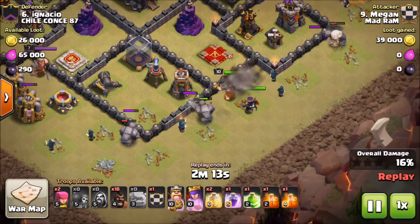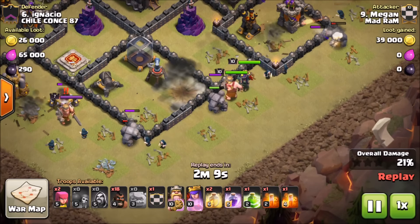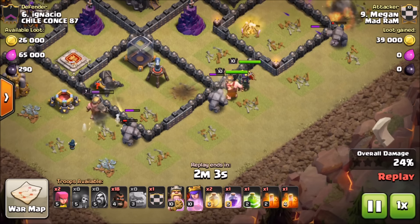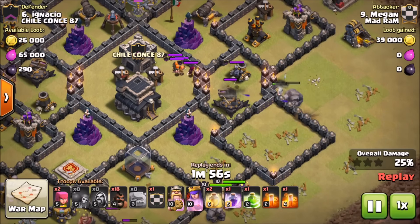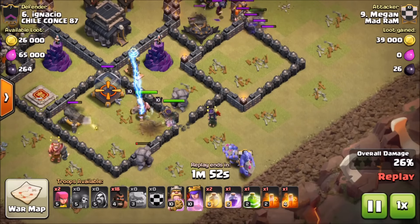We do have a wall breaker fail - I wanted the wall breakers to go a little bit more right but they went into the bomb tower. We're going to wait a little bit longer, wait for the king to open up the section. I don't want these hogs wandering around. It works out really well because our wizards end up taking out the king, and then our other golem on the top right lures out the clan castle, making them primed to be taken out.